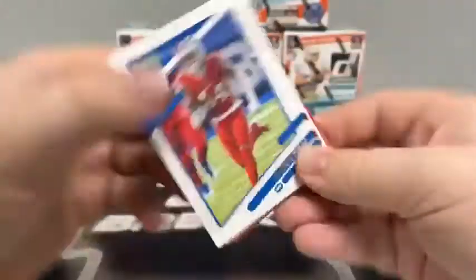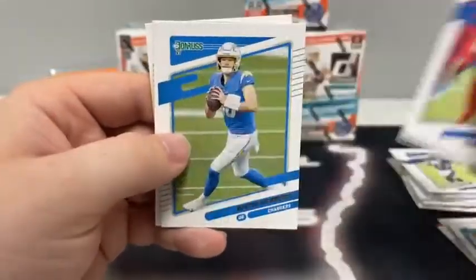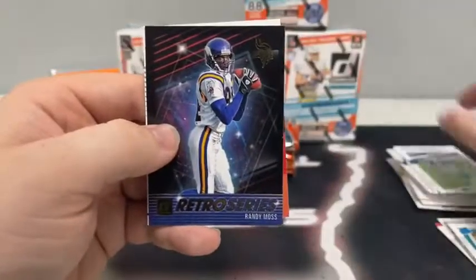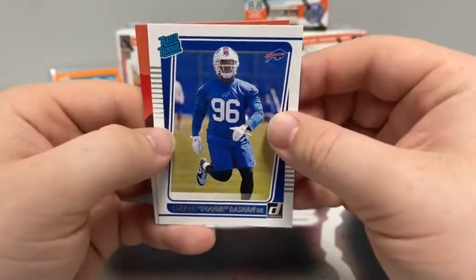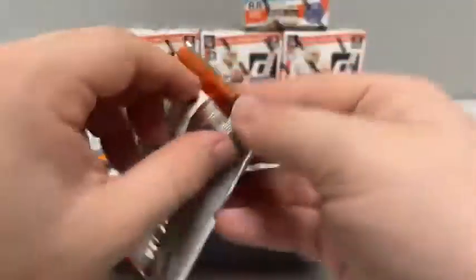J.K. Dobbins, Stephon Diggs, Hunter Henry for the Patriots, Matt Ryan for Atlanta, Justin Herbert, Demarcus Lawrence for the Dallas Cowboys, a retro series Randy Moss, and a rated rookie of Carlos Basham Jr. for the Buffalo Bills.